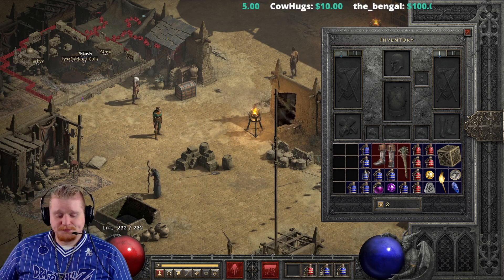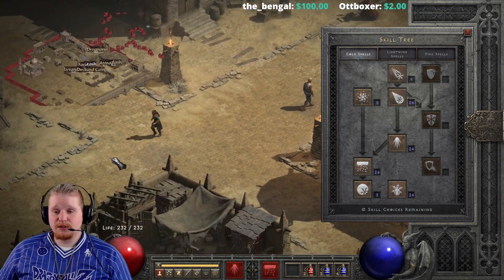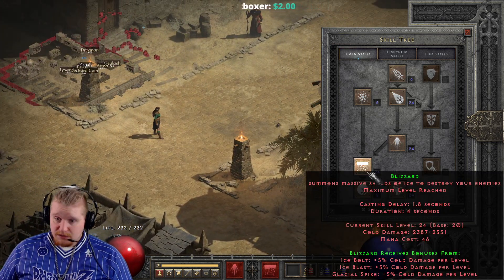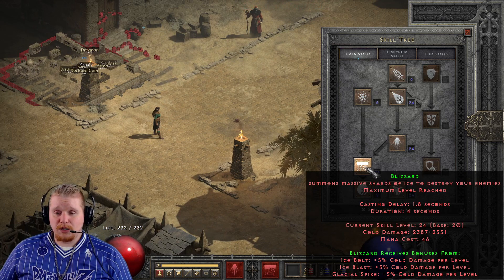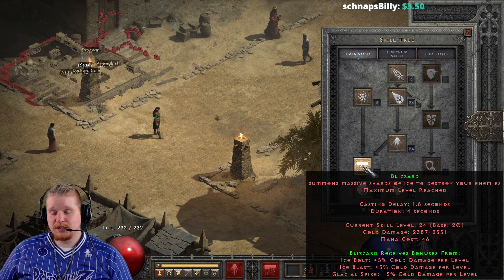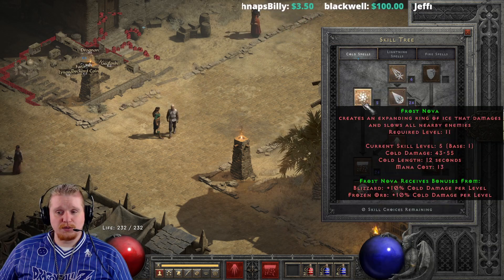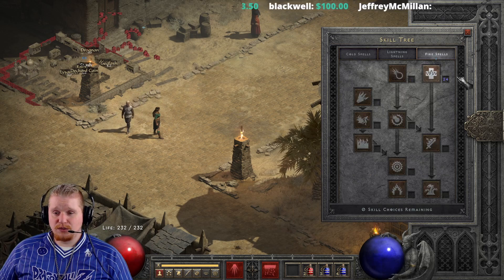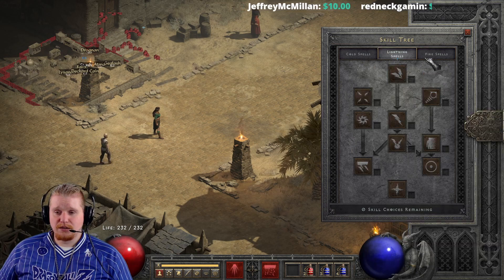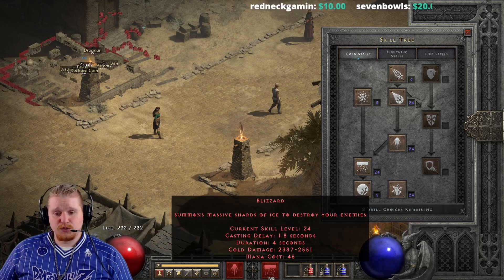Despite the hefty synergy investment, blizzard can still be a very powerful ability, and with the upcoming sunder charms you won't have to worry about cold immunes anymore. It's definitely a solid choice for a character build, although I would probably never build just a blizzard sorceress — you definitely want to find a paired ability to add into blizzard, whether it be glacial spike, ice blast, ice bolt, frost nova, frozen orb, or even spells from another tree like fireball or firewall. You want something to fill the gap between blizzard's duration.